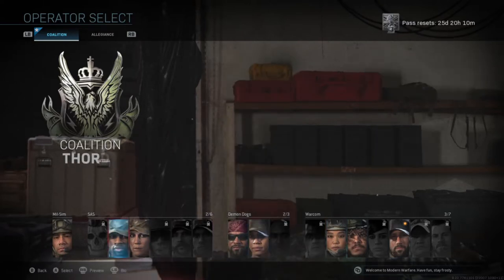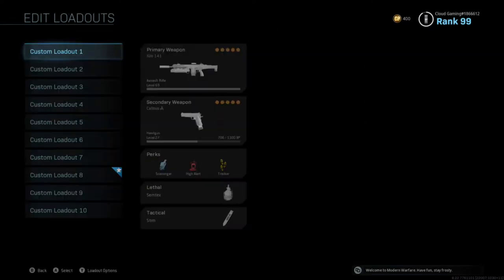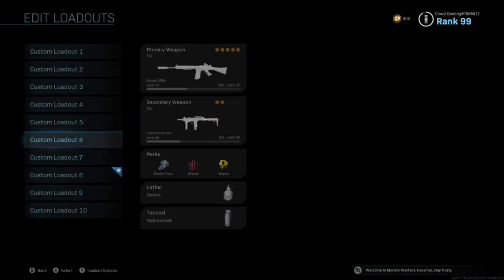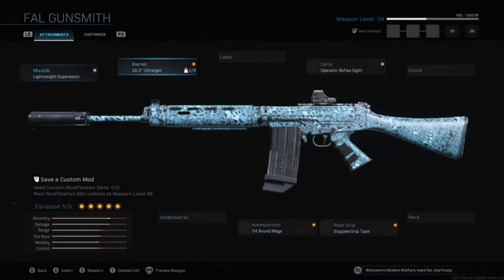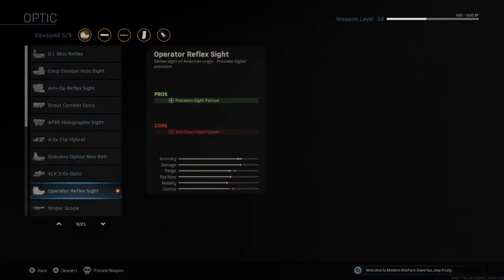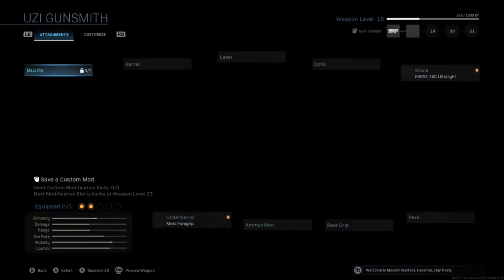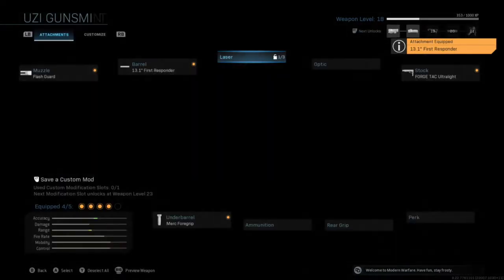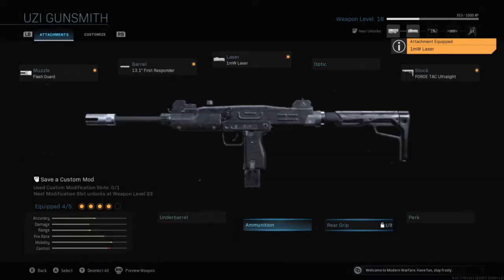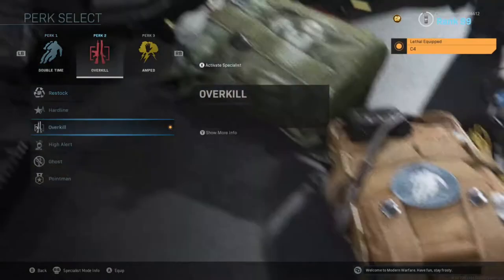I'm not gonna be grinding the Uzi again, but I am going to be grinding a different gun. I'm gonna be grinding the FAL a little more, because I do have a class setup right now which is pretty good, but it isn't the class setup that I necessarily want. So I'm going to be grinding this out a little bit. It's level 34 right now, and I have the Uzi as a secondary, so I guess I can grind out the Uzi a little bit too while we're at it.